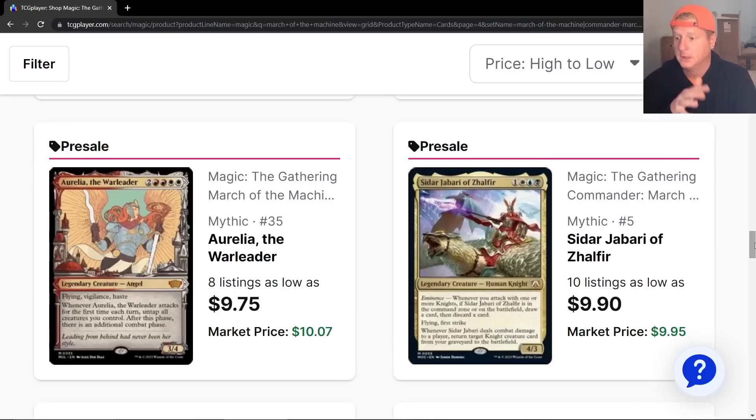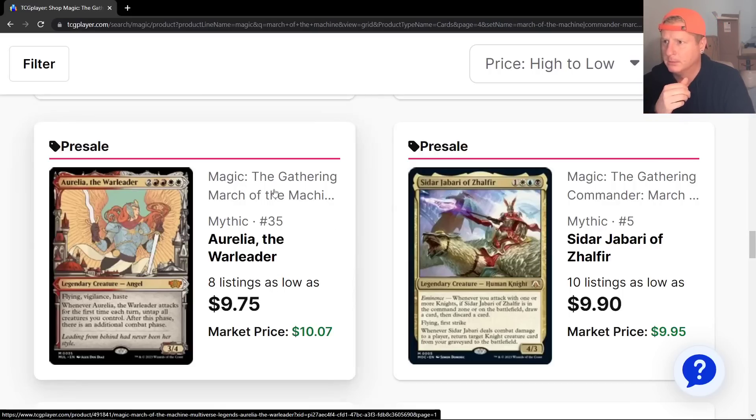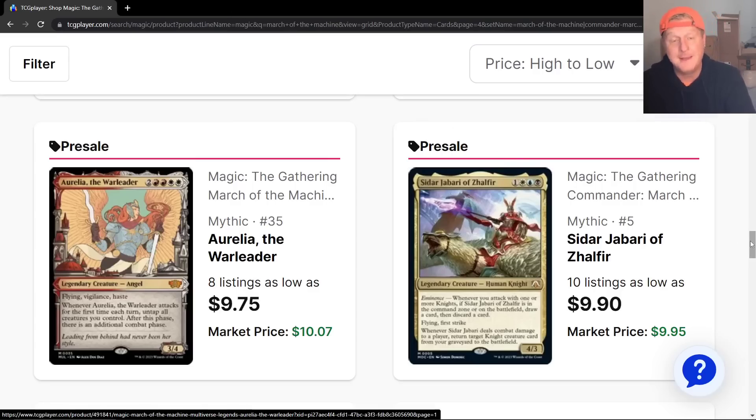I do believe this is the right direction that Wizards is taking. Aurelio the War Leader, March of the Machines — is that like the Legends multiverse thing? Probably. Yeah, we've seen that card before. So keep the ball rolling. I am pumped about dinosaurs, though. I like that there's dinos in this set.